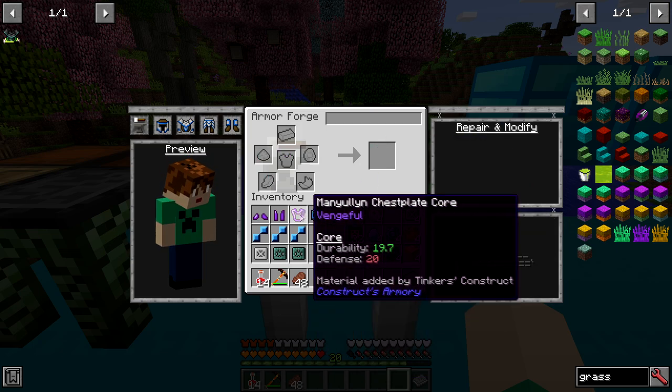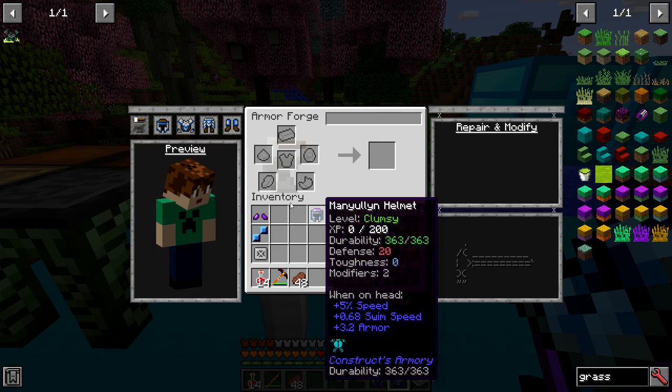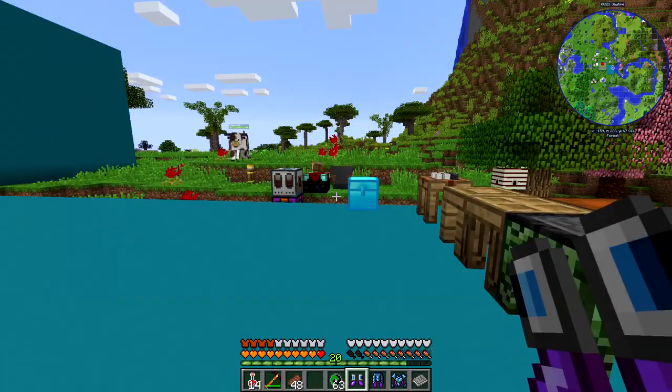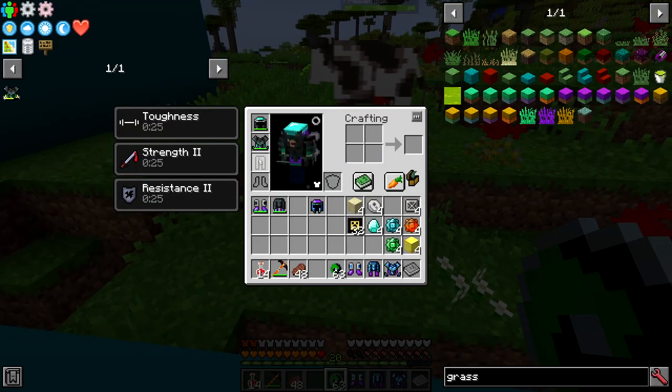So this is what I've decided: manyullyn, cobalt, prismarine — same for all pieces. And then on the last one, on one of your pieces — I like to do the boots — I do an invar trim. The reason for that is because of the invigorating effect.